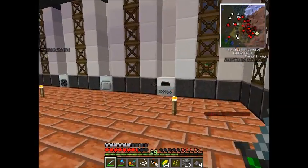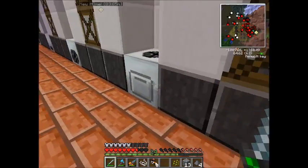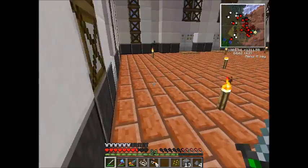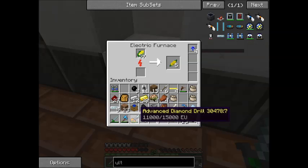Flax — I want to get some string because sometimes we've run out of string right when we need it. I had to use three overclockers to make our advanced diamond drill. Maybe we'll make some more of those today.